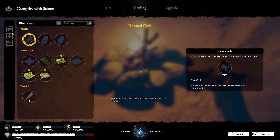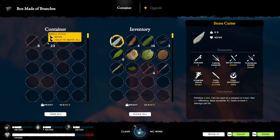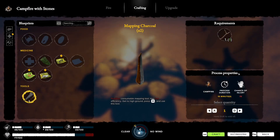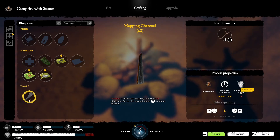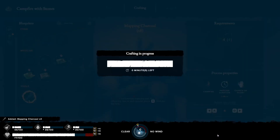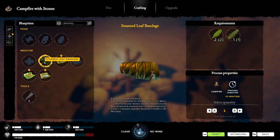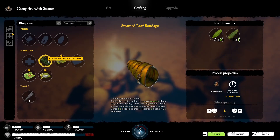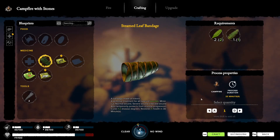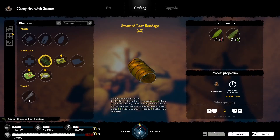We want some charcoal for mapping - we saw the mapping tree yesterday. There's a one percent chance of injury at daytime, so I'll go for eight of them. Pretty much anything we do has a risk of injury. If you get injured you'll have a minor cut, and for that you need steam leaf bandages. Let's make a couple since we expect several injuries throughout the playthrough.